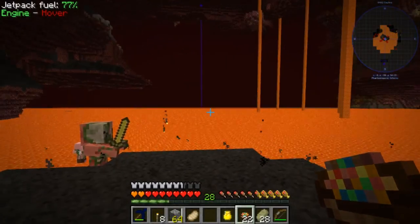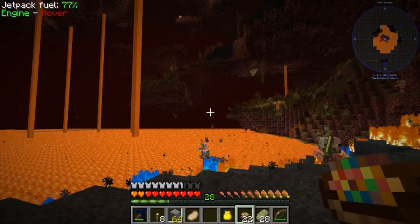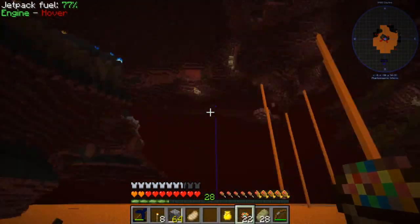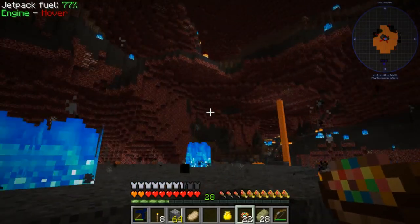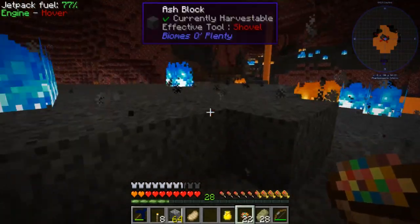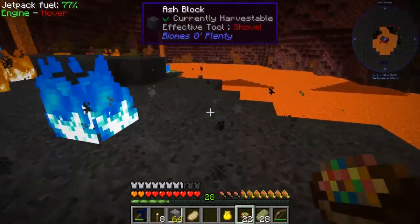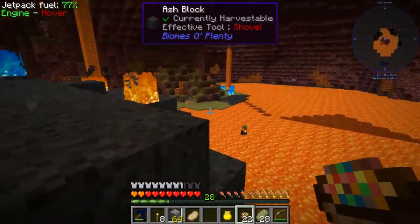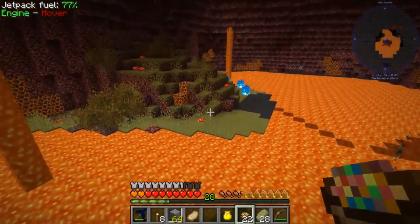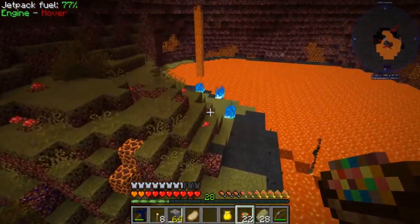All right guys, so we're here in the nether and I've made a terrifying discovery. There are like exploding bats in here. I've already almost died twice just trying to find a spot that I think would work for us. I think we're good now. I kind of want to come out over on this little island over here, but we're going to get set up here. I'm pretty sure I've got everything that I'm going to need.